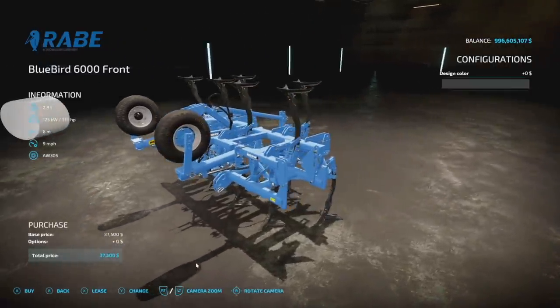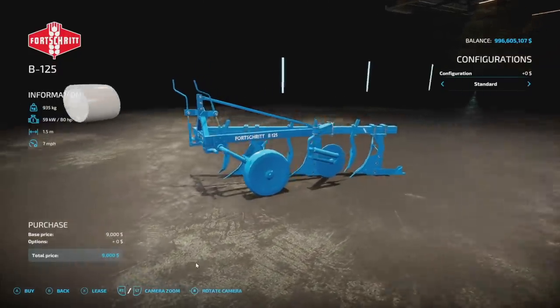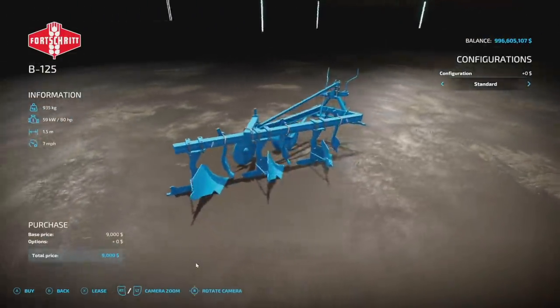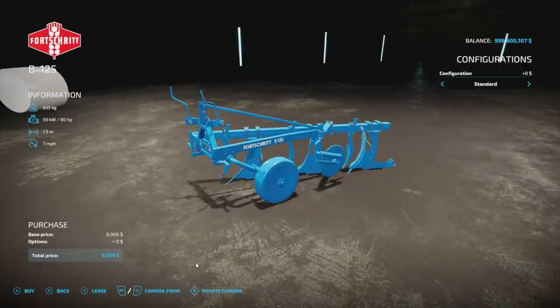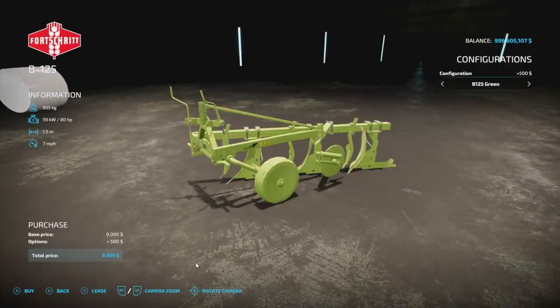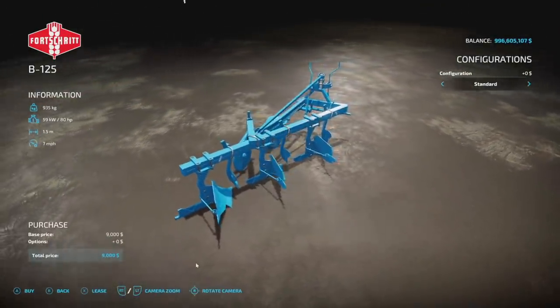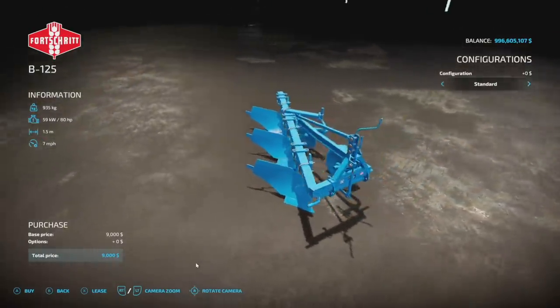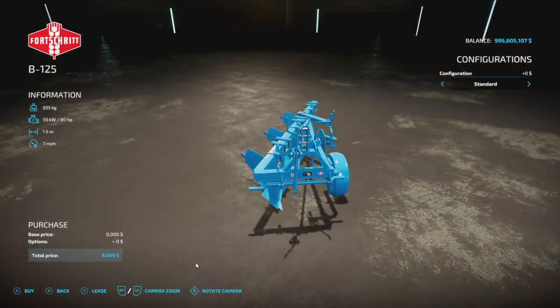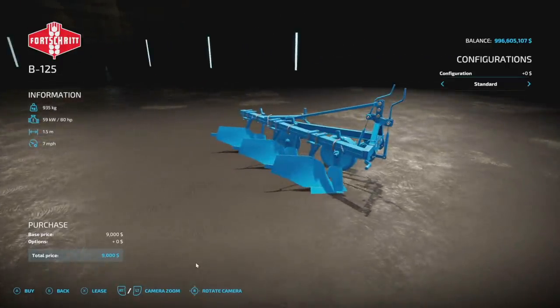Next up from Triple A Modding we have the Forestry B125 — we're starting to get a bunch of forestry stuff but no tractors yet, which is a bit surprising. Configuration options include blue, brown, and green. This is a plow — a smaller 1.5-meter plow, 80 horsepower required, weighs about a ton. You'll need around 800 to 1,000 kilograms on the front to be balanced. Only two slots — very low slot count.